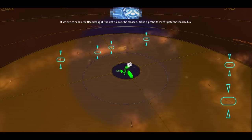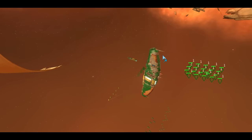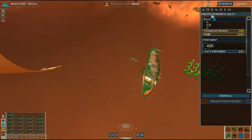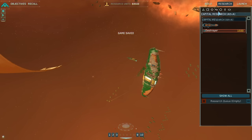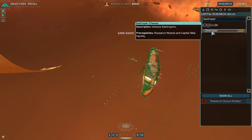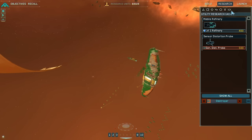The game wants us to send a probe to investigate the local hulks, but I'm pretty sure I don't want to do that. We have destroyers though — that's what we'll do. We'll send destroyers, which are essentially the same thing as probes.